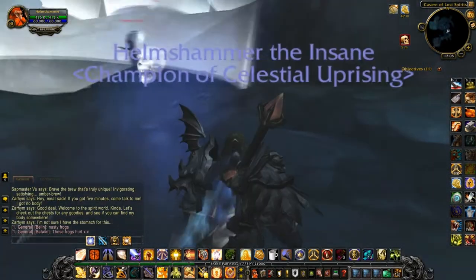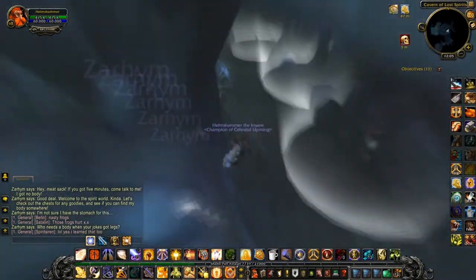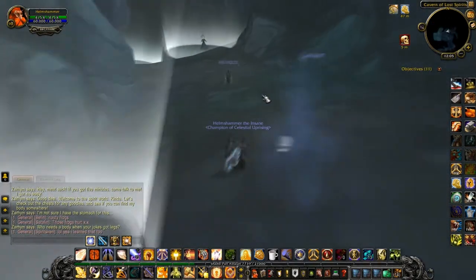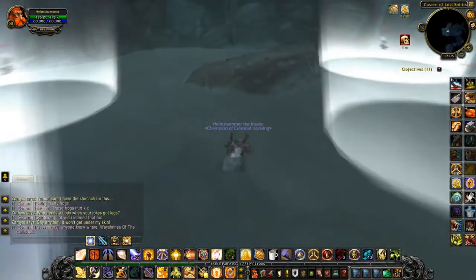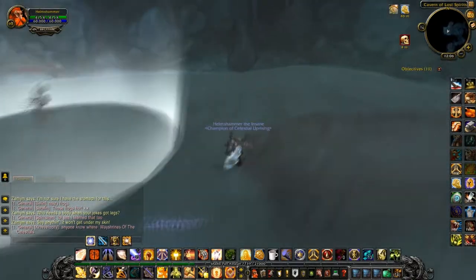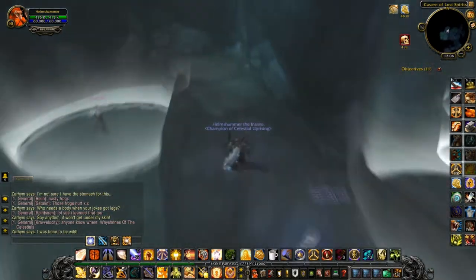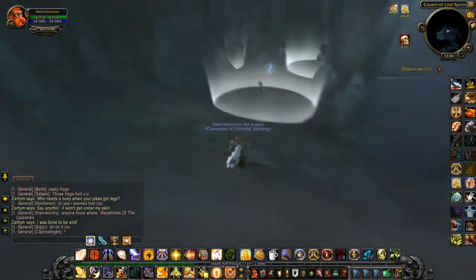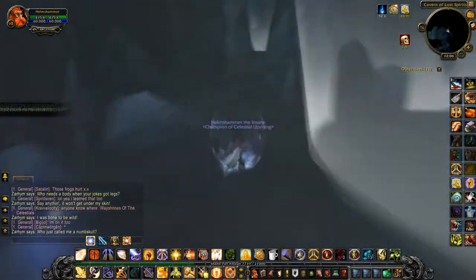There you have to pretty much dodge those spirit watchers. They have an aura about 10 feet, and if you do get caught in them, it's bad — you'll die, so don't. You have to make your way to the end of the cave, where you'll find his glittering skeleton, and he'll be so excited that you found it that he wants to stay a ghost. But hey, you'll get an achievement.